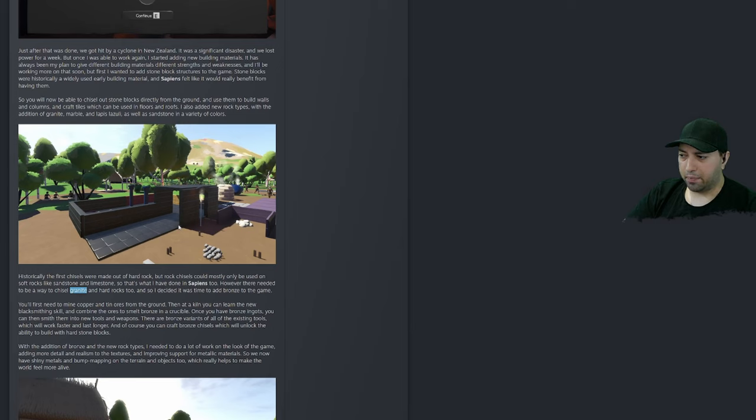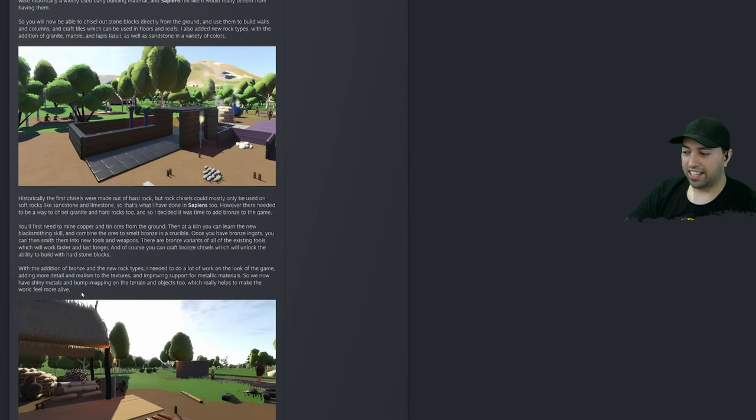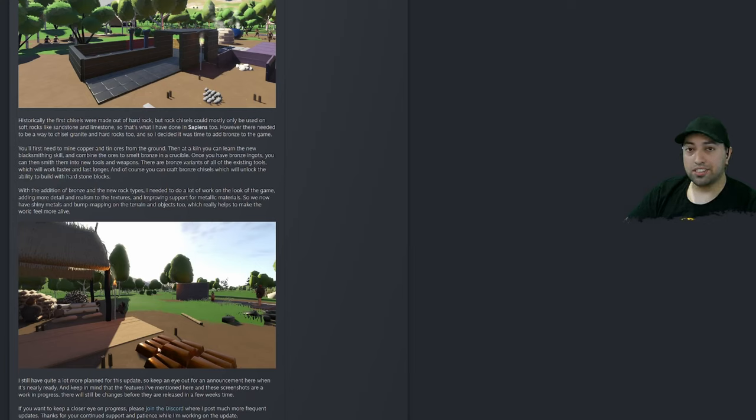The other part of this update involves bronze. If we have granite, we can't chisel it straight away - we need harder materials. Bronze is made by mining copper and tin ores. We combine them and smelt bronze in a crucible, which means we'll be using our kiln. That kiln which has been kind of useless now has a great purpose. That's pretty much what's in this update.